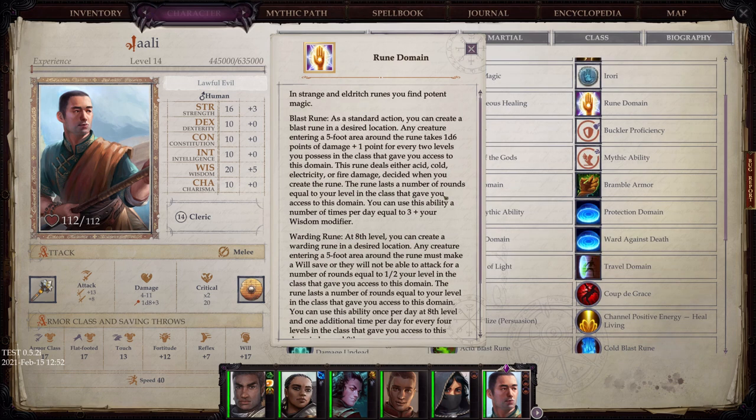Rune Domain: In strange and eldritch runes you find potent magic. Blast Rune: as a standard action you can create a blast rune in a desired location — any creature entering a 5-foot area around the rune takes 1d6 points of damage plus one point for every two levels you possess in the class. Warding Rune: at 8th level, you can create a warding rune — any creature entering a 5-foot area around the rune must make a Will save or they will not be able to attack for a number of rounds equal to half your level in the class.